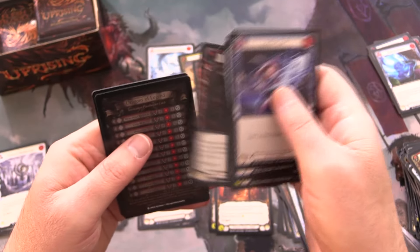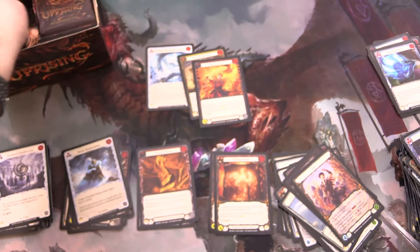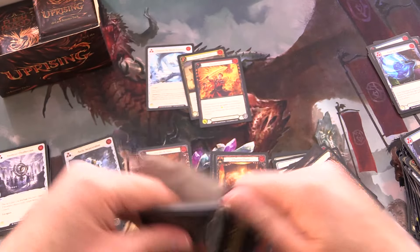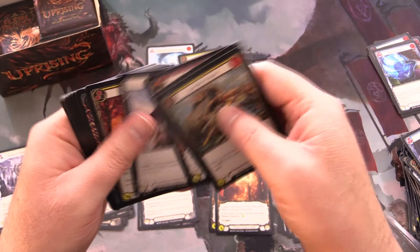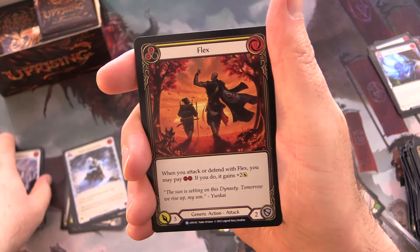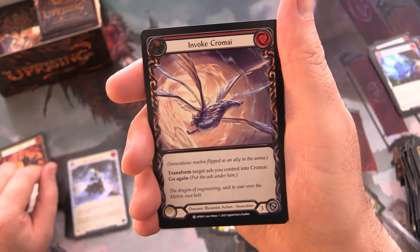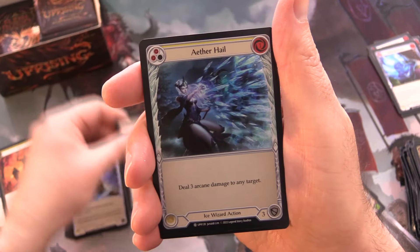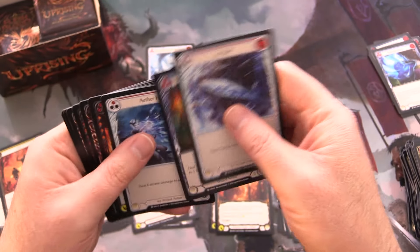Checklist again — Storm of Sandakai, saw that one earlier. Uprising — really enjoying this set, big fan of dragons. Going all the way back, I started playing Magic in the Khans of Tarkir time frame — Glory Bringer, I had a deck of those, that was awesome. We have Flex and Invoke Chromai — another dragon, three dragons so far. Foil Aether Hail, still no marvel dragon.